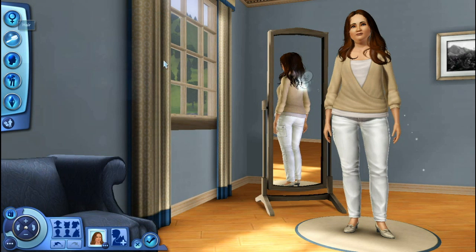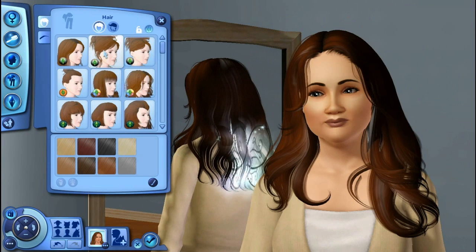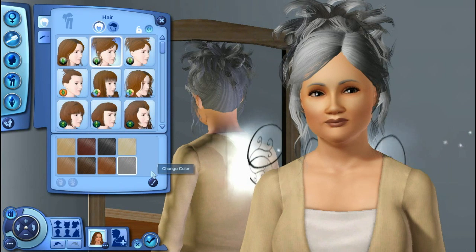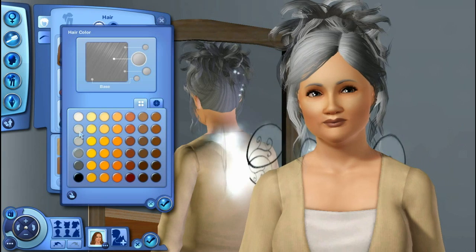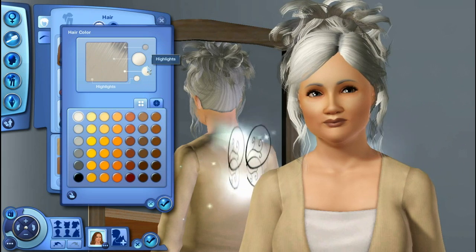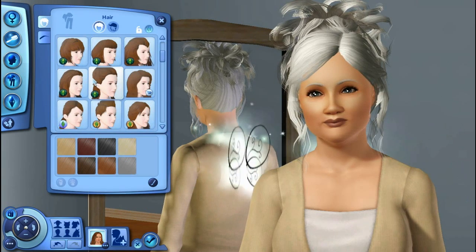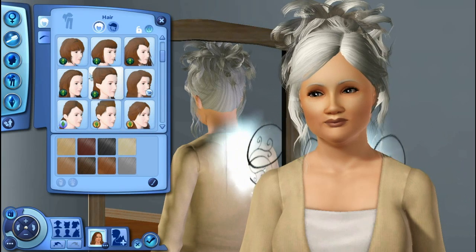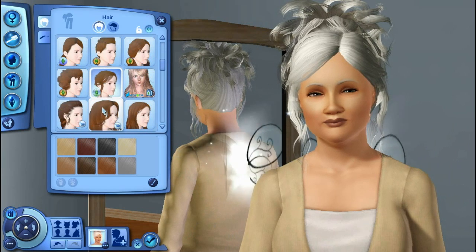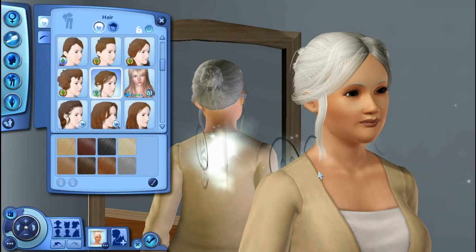Her face - it looks like she has really big eyes. She doesn't really have that hair color. Oh, I just seen a really weird looking shadow pass by me there. Kinda creeped me out a little bit. We're just gonna make her hair white, because that's what color her hair is. It's hard to see because she has a hood. It's not got that much of a fringe, but it kinda suits her for what I think she would look like if she were a sim.